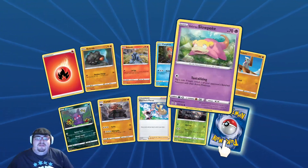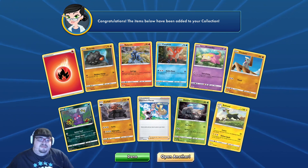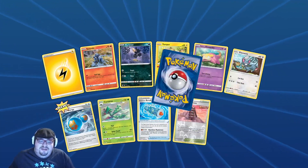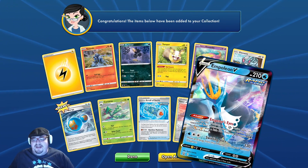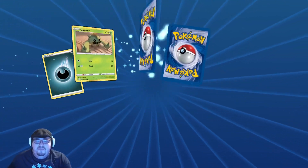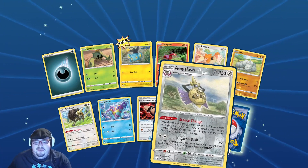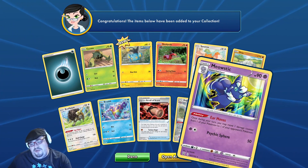That landscape is beautiful. And a Boltund. We have a Empoleon V — not from what I wanted but I'm still excited for it. It's a Rapid Strike, by the way, which goes nicely with the alt art Empoleon. Give me some more Empoleons — I ain't bad, baby! We got Aegislash, which is really cool. And we have a Meowstic Ear Moves, okay.